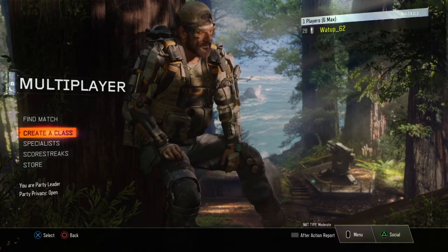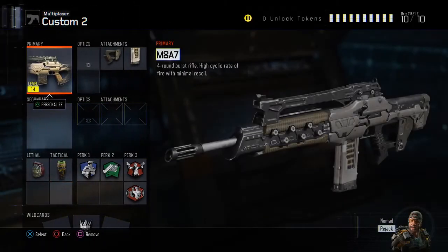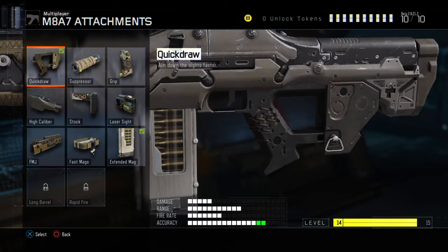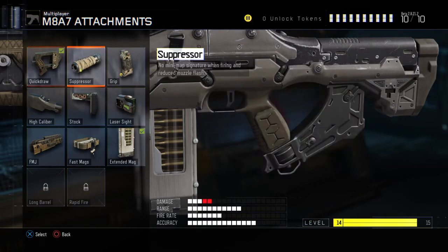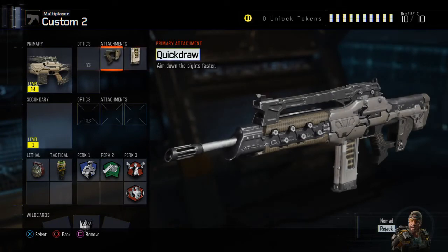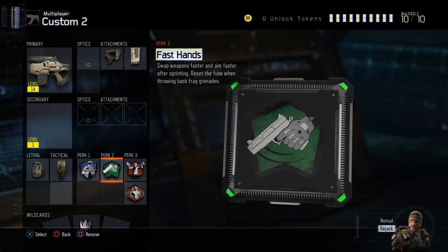One thing I want to say is the M8 is one of the best guns in the game. So I'm going to use the M8 — it's one of the main classes. You're going to have Quickdraw; Quickdraw is really important. And then you're going to want Extended Mags, obvious reasons — there's no Scavenger yet.